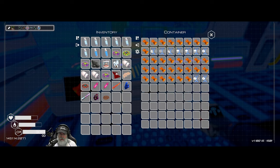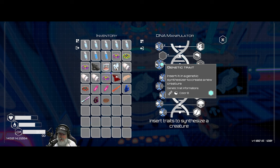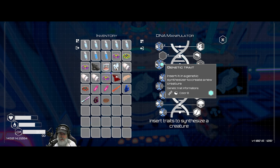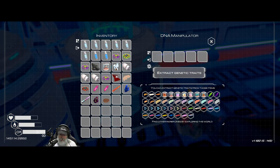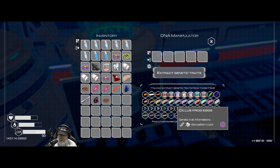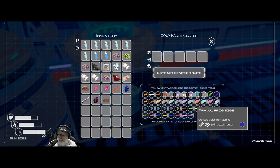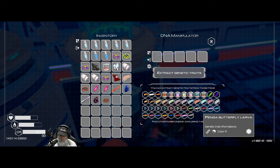I'm going to put this trait in here. I did find this genetic color B trait somewhere — I don't remember where, but I have it. So all we need to do is make a color A trait, and I think we get that from larva.